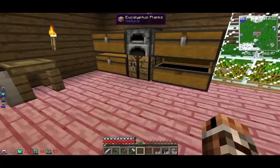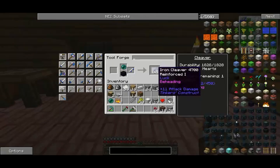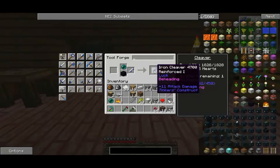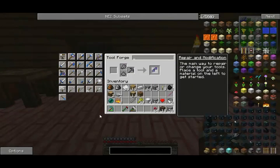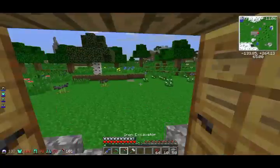We got the obsidian and we got the ender pearl. If you actually add that to that — what are you doing? If you add that to that, you get beheading. So that is beheading — I mean, not bending. What the hell? I cannot read. Obviously I've never taken an English class in my life. But beheading — what we need this for is we can actually get a few things off this, like wither skulls. It's just very useful to have, and that's what I actually wanted.